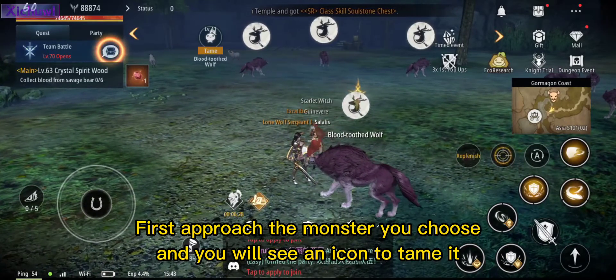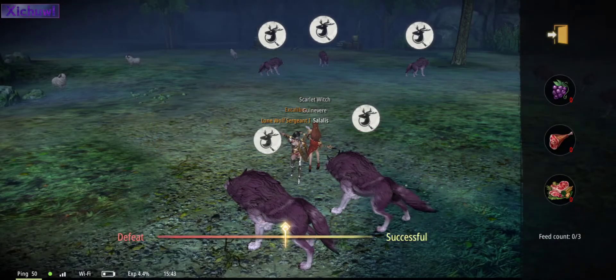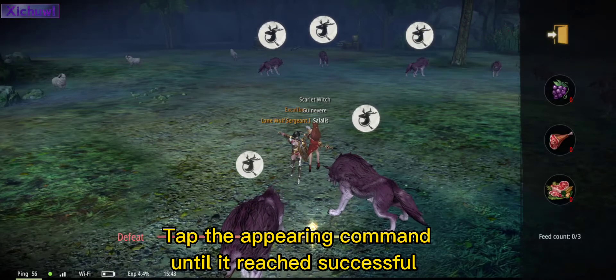First, approach the monster you choose and you will see an icon to tame it. Tap the appearing command until it reaches successful.